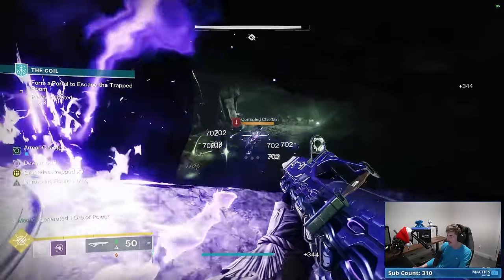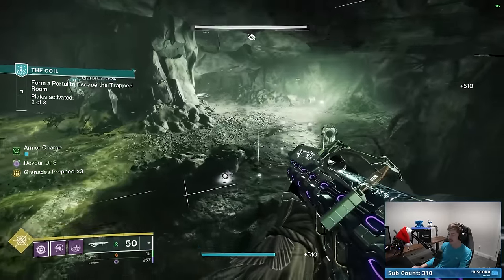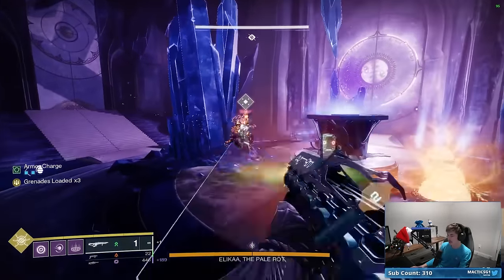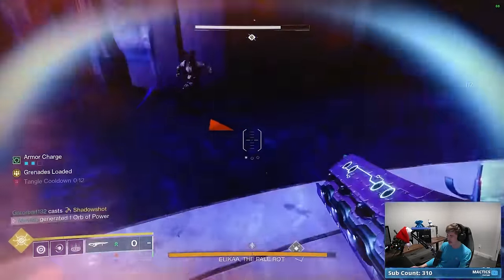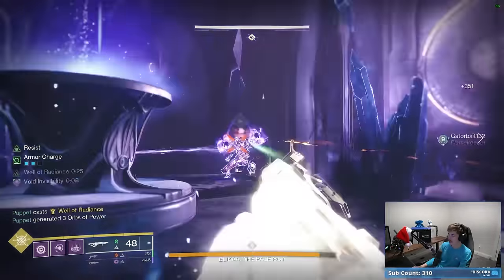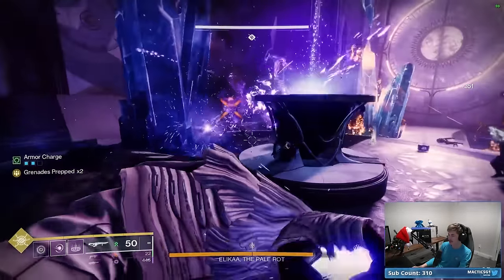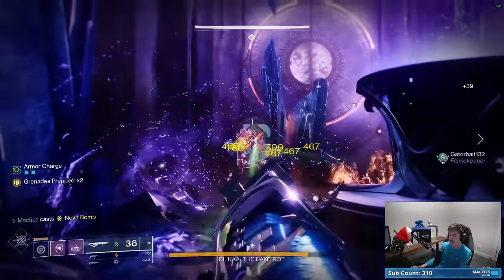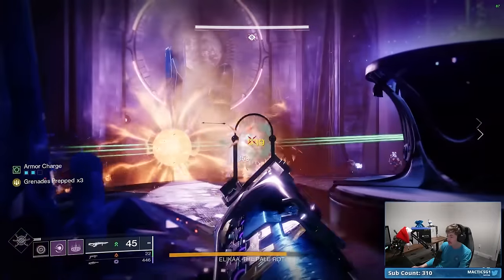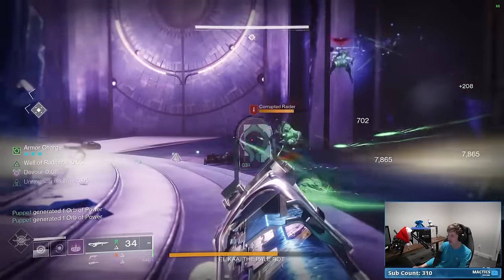I'm not on Strand! Look at all the Strand stuff! I'm not — this is crazy. This build is running two subclasses at the same time. If you've made it to this point in the video, I'm giving away a fourth emblem — but I'll only select people in the comments who comment what two subclasses they would love to see combined in Destiny. If Bungie gave you one day to combine any two subclasses, what would you pick? Solar Warlock plus Arc Hunter? Strand Titan plus Stasis Hunter? Comment down below. That's the secret fourth emblem giveaway.